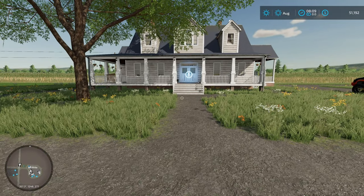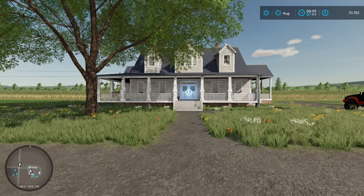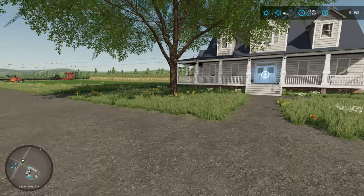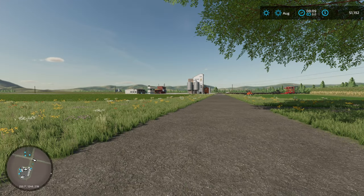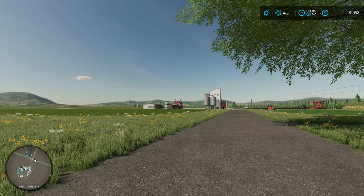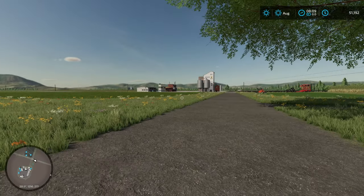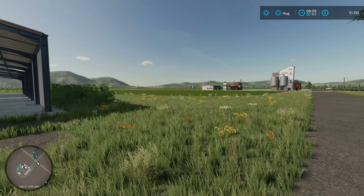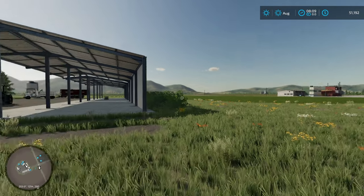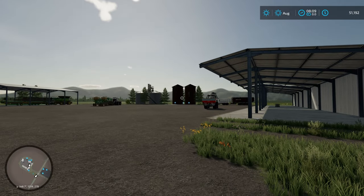Hello everyone, Pro here. Welcome back to the channel and another episode of Farming Simulator 22 on Fox Farms. If you've seen the last episode, I got that other field planted and prepped, my factories loaded up with the wheat and the straw. We'll go over there, and I'm going to fast forward a couple months so I can turn all that corn into chaff, put the chaff in the silos, and make some silage.